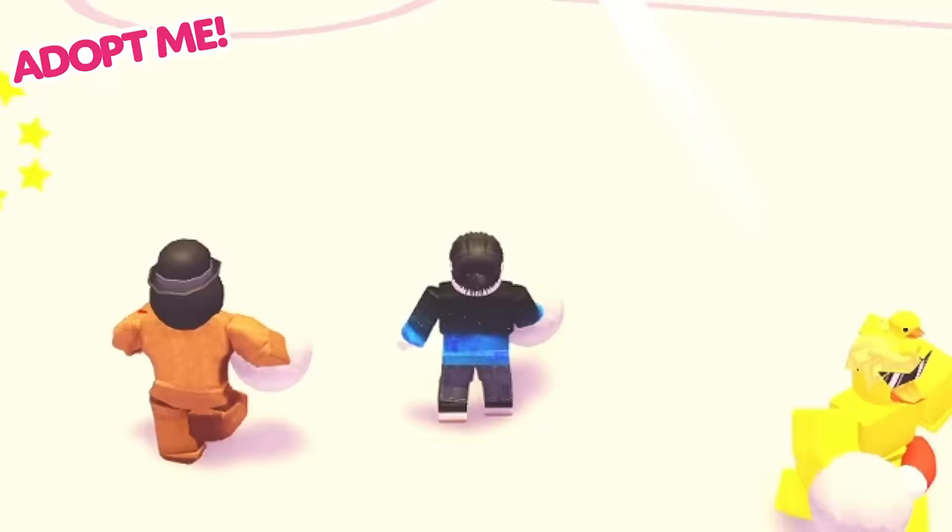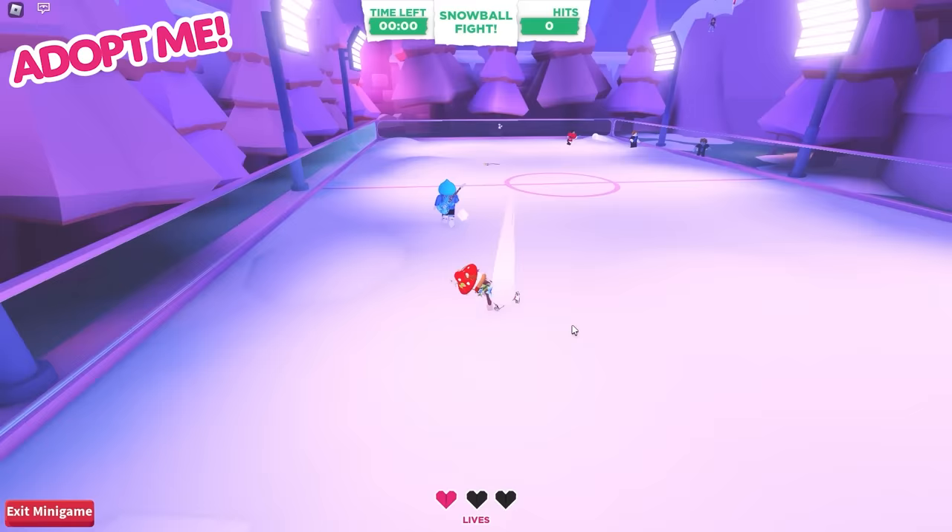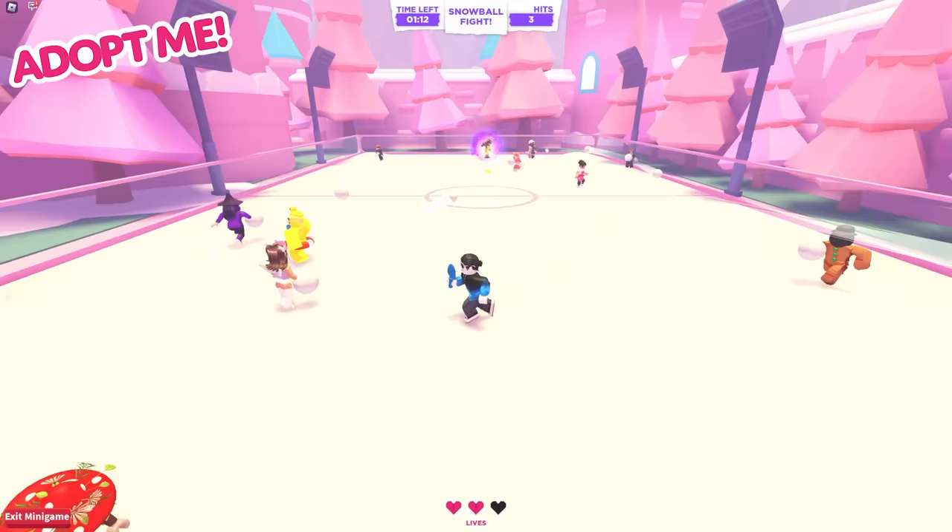This year, we've also added an awesome snowball fight minigame. This minigame has all the fun of a real snowball fight without the cold. Throw snowballs at other players and if they hit, you can win up to 600 gingerbread. The winning team receives 2,500 gingerbread each, so don't get hit.